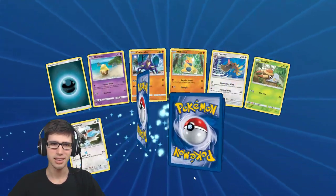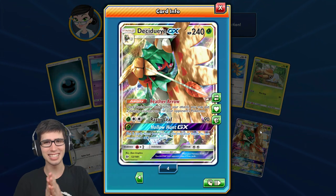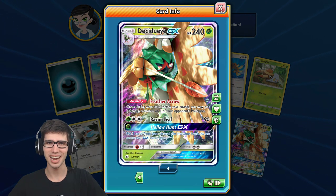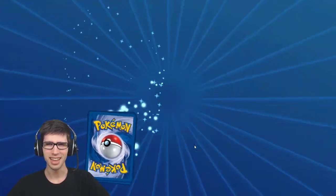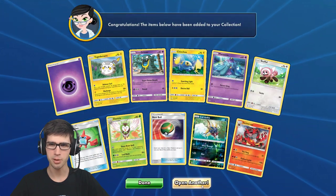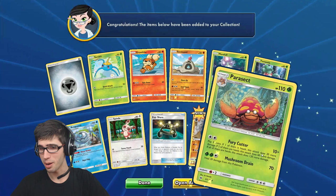Moving on to the next pack - we've got an Oricorio there, we've got a reverse holo common Roggenrola. And going back to back - that is epic you guys, that is insane! We just went back to back with Decidueye GX's - now we have a playset here on TCGO. I love how it's so randomized to the point where you can get back to back GX's. I've gone back to back with secret rares before which is mind-blowing, but back to back of the same card - that's kind of epic.